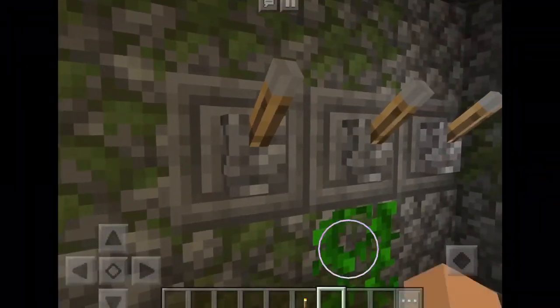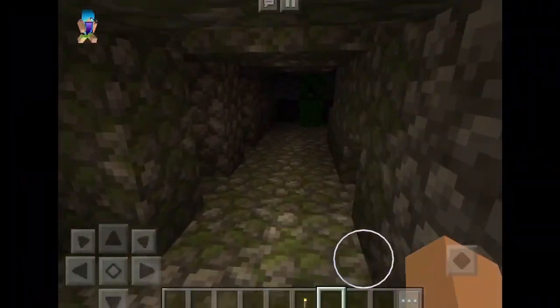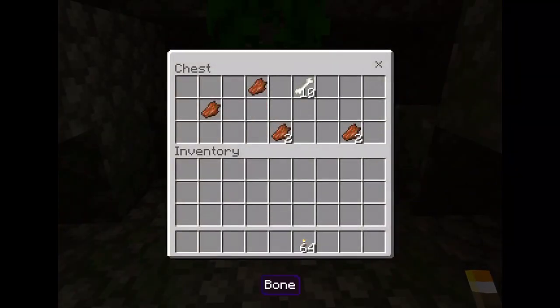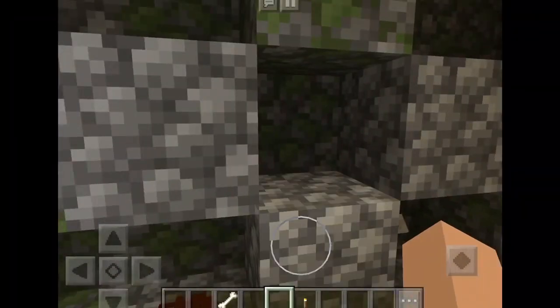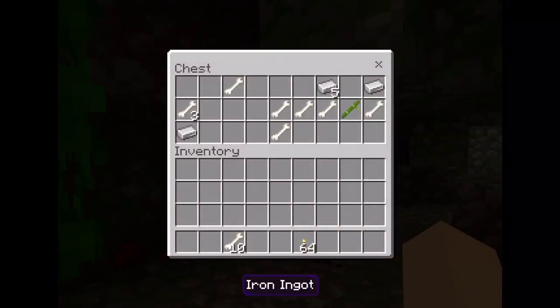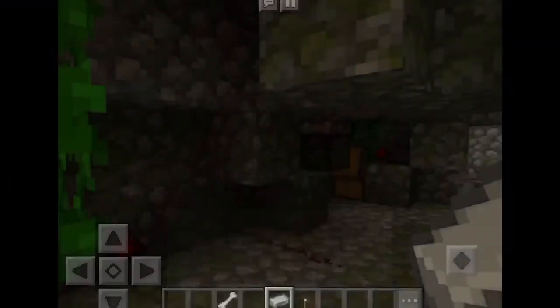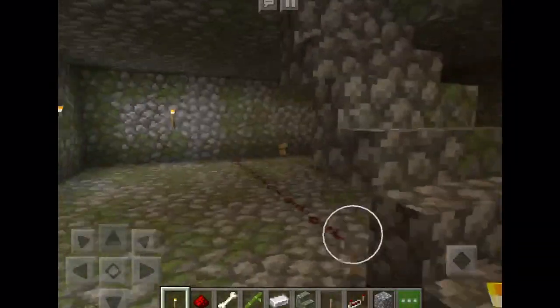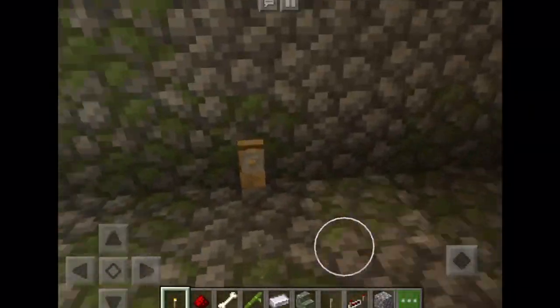Light it up down here as well. You need to destroy the wall — I'm on creative so this is going to be easy. Loot the chest and avoid all the stuff, then start destroying. Usually somewhere here there's a chest, and it usually has iron, which you will need later to make shears.